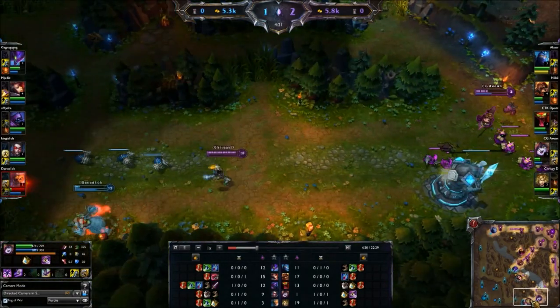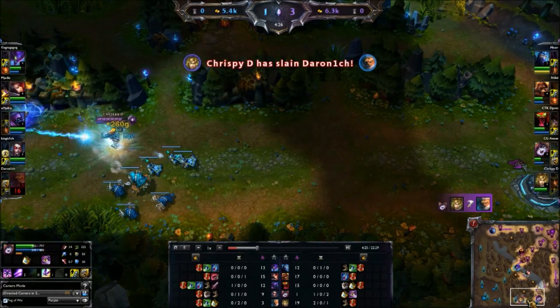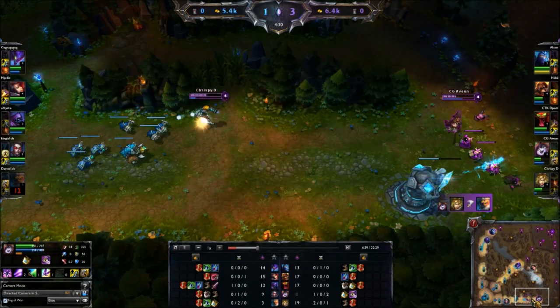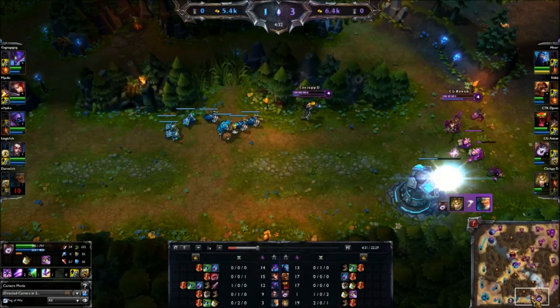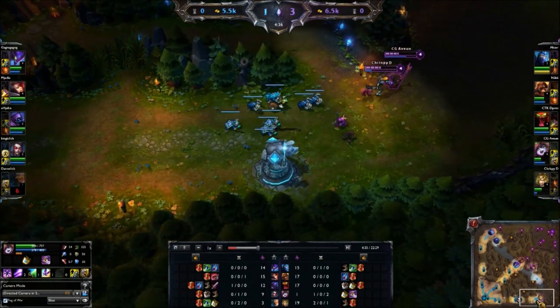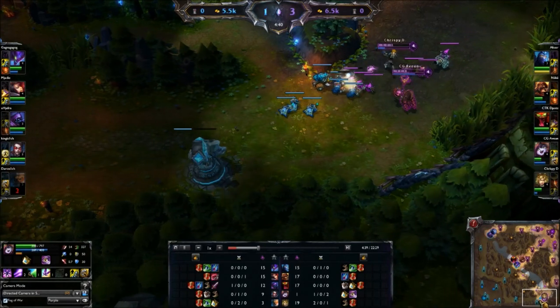Ezreal very comfortably overextends. Because we're so overextended, I warded the tri-bush even though I had the lane brush warded — just because it's safer. You can see a ping going down to show Fiora because she showed up on the ward at our base.